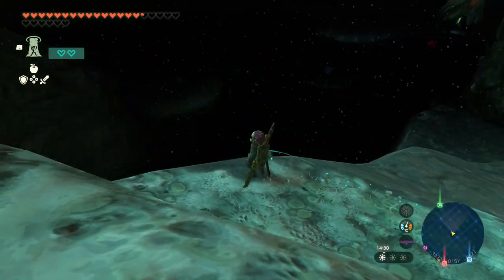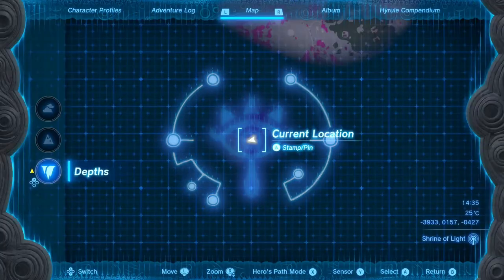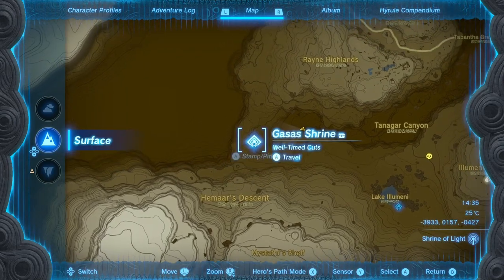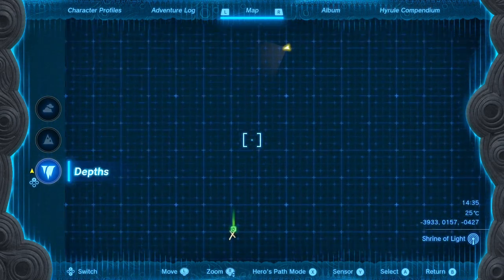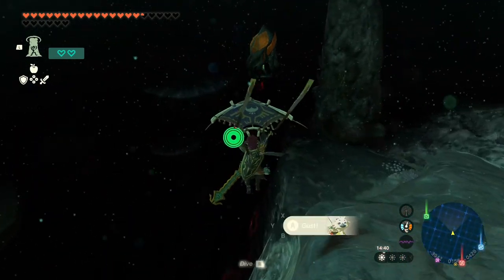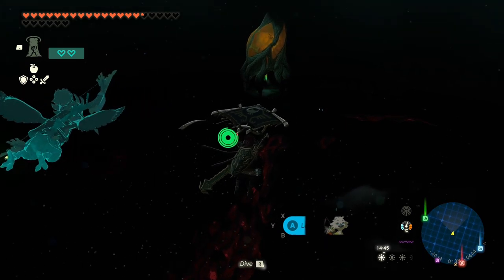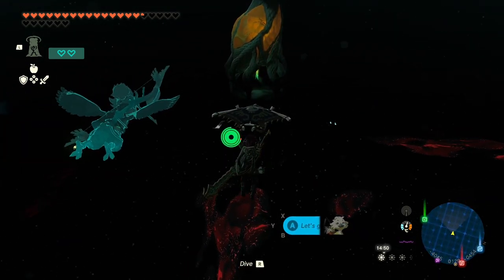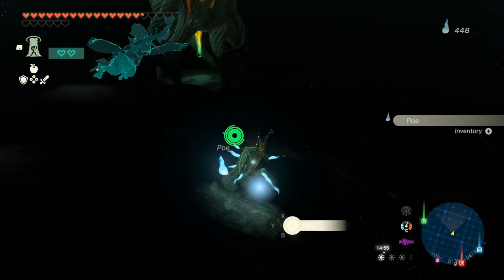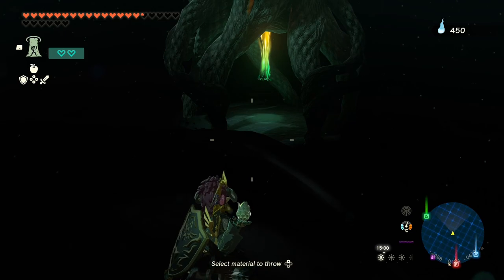So I'm pretty much on high ground here, so I should be able to see stuff like, for instance, a Lightroot. Let me check on the map. Yeah, that's the Lightroot underneath that shrine. If I put myself on that shrine and then go back to the depths — I'm still quite a ways away. Maybe let's be safe and throw one last Lightseed here.